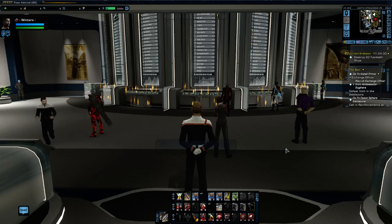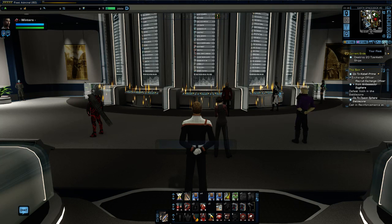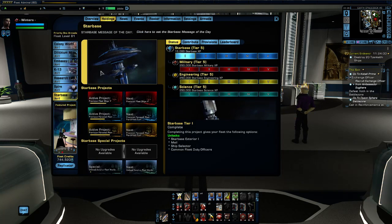The first thing we are going to do is open up the fleet window. You can do that by clicking on this button in the bottom right-hand corner of the mini map. It opens up the fleet window, and this is our starbase. There are a number of holdings available within a fleet. If we click on the holdings tab, we can see down the left-hand side a number of different holdings — that's what they are called in Star Trek Online.